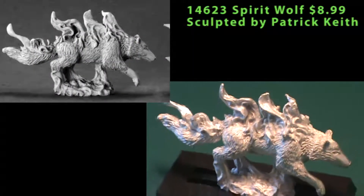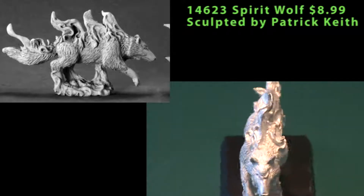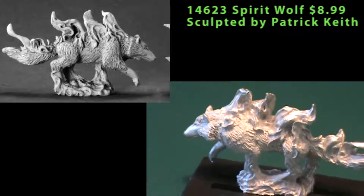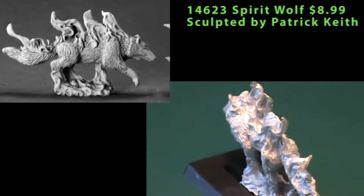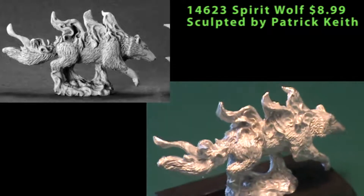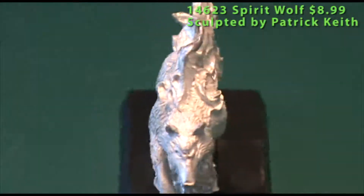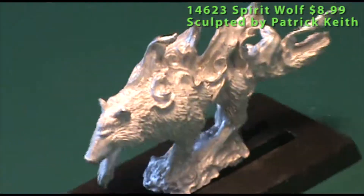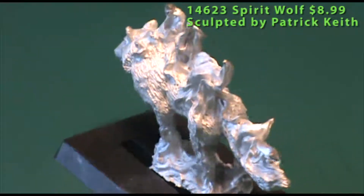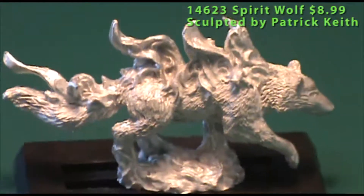Our only Warlord figure for this episode is a spirit wolf for the Kaborilus faction. This is a single-piece miniature that comes with a cavalry base. Being a spirit wolf, you can see the wolf nature of the figure, but it also has this wispy, ethereal form to it along the top of the model and then down by its feet. If you weren't going to use it in a Kaborilus army for Warlord, you could use the spirit wolf as an animal ghost or ghost brute in Dungeons & Dragons, but otherwise your uses might be a little bit limited.